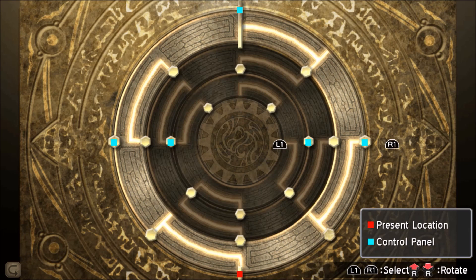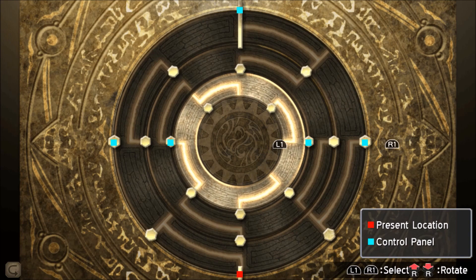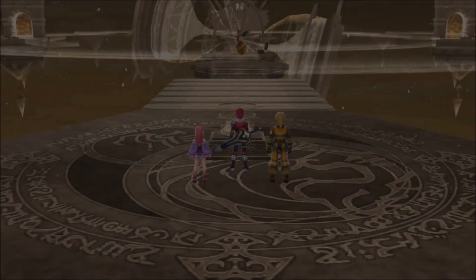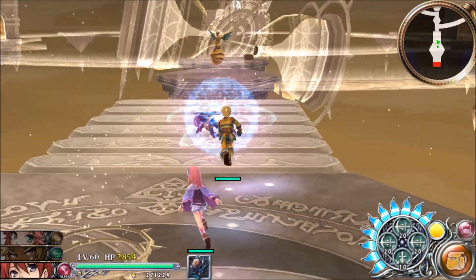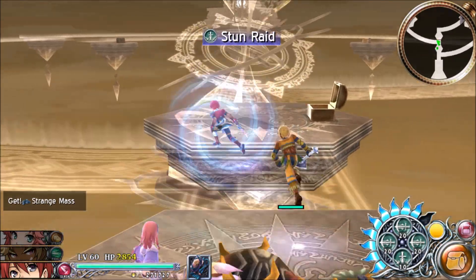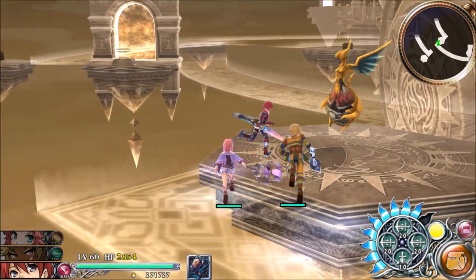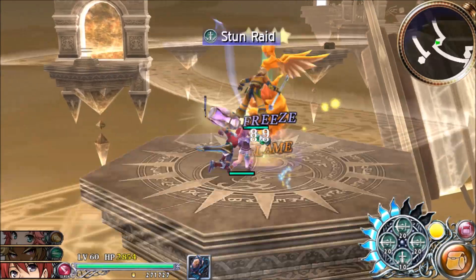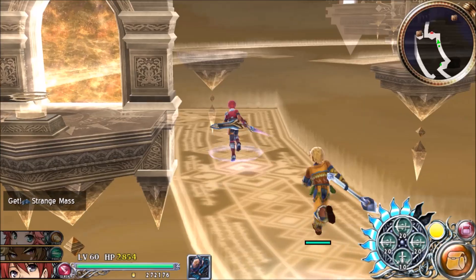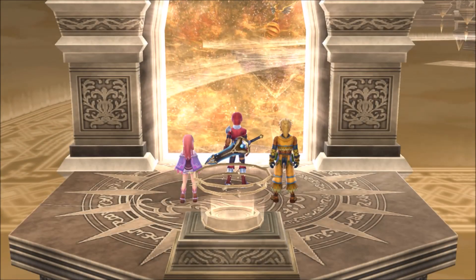Now that we've gotten the Armageddon, go ahead and turn your inner ring one down and your outer ring one up. That should take us to the next area. Not only is this place filled to the brim with horrible passages and rotating things, but there's also combat doors and even more consoles with more rings to deal with.